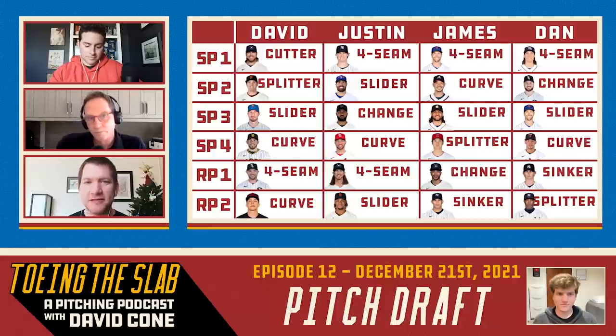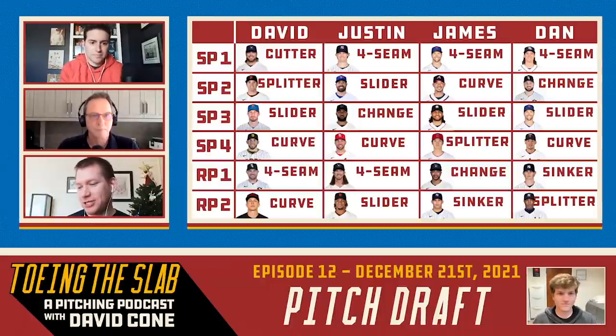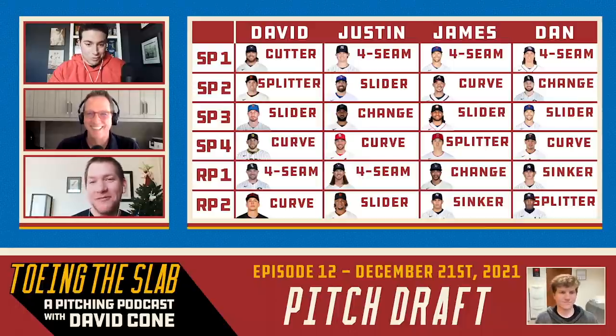Let's run this down. Coney has: Corbin Burns' cutter, Kevin Gausman's splitter, Max Scherzer's slider, and Joe Musgrove's curve — with Liam Hendricks' fastball and James Karinchak's curveball in the bullpen. Justin has: Garrett Cole's four-seamer, Robbie Ray's slider, Sandy Alcantara's changeup, and Adam Wainwright's curveball — with Josh Hader's fastball and Camilo Duvall's slider out of the pen. James has: Jacob deGrom's four-seamer, Charlie Morton's curve, Lance McCullers' slider, and Shohei Ohtani's splitter — with Devin Williams' airbender and Jonathan Loisiga's sinker.